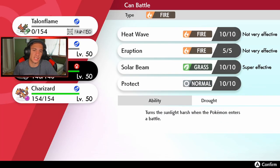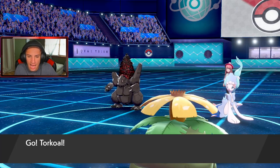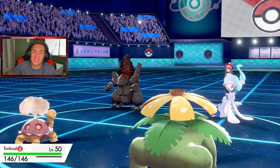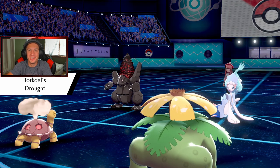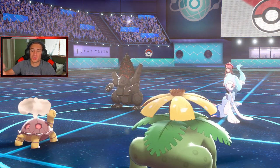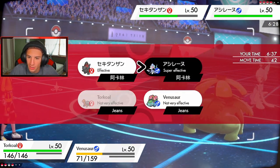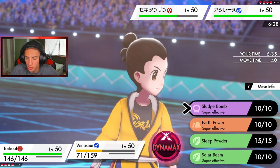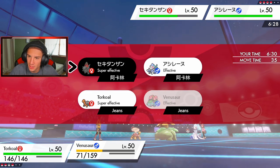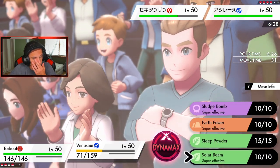Flinch! Get out my face, I'm sick of this game. We're going to bring out Torkoal — Drought will help. Chlorophyll plus Tailwind means Venusaur should outspeed that plus-six Coalossal. Going to drop a Solar Beam on it. I could use Earth Power for coverage, or go Sludge Bomb for burn chance. Actually, I'll just put Coalossal to sleep and worry about it later. Not dealing with you — we have Charizard in the back. I'm sick of that Coalossal getting that flinch off on me.